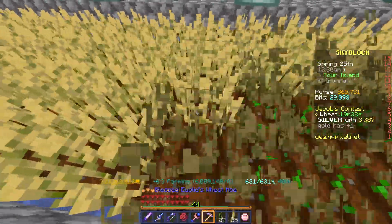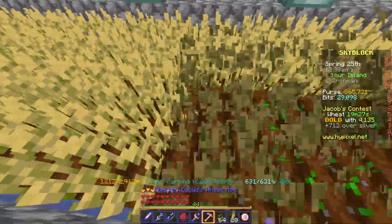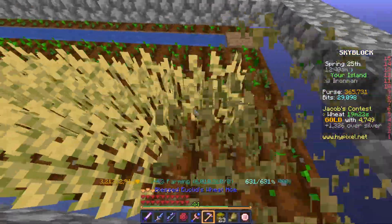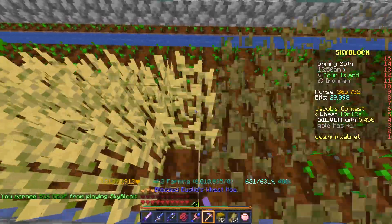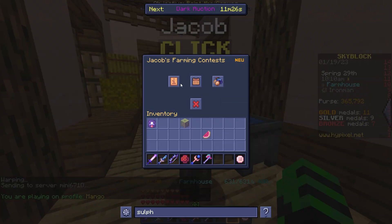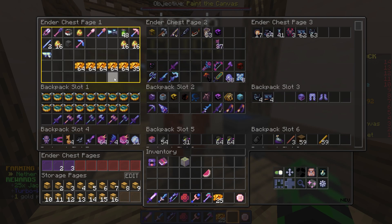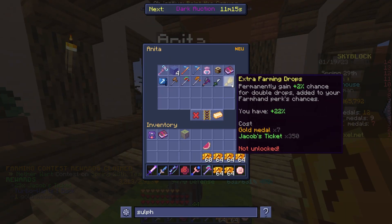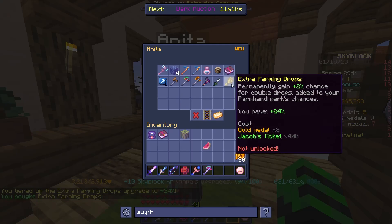I participate in a relaxing wheat contest. After I have enough tickets, I upgrade the Anita farming fortune again. 400 tickets will be needed for the next one.